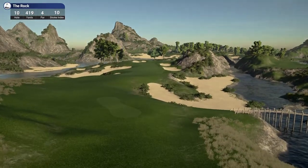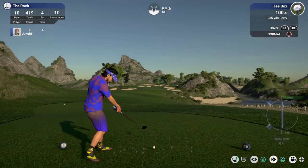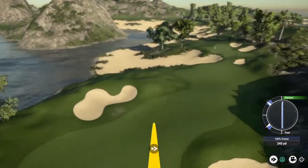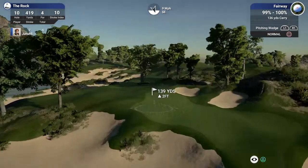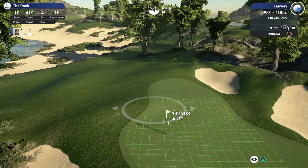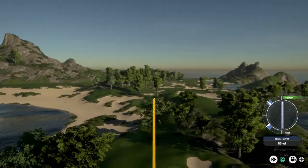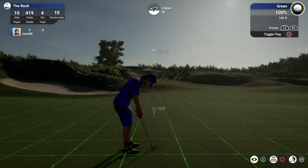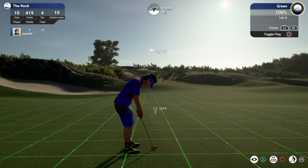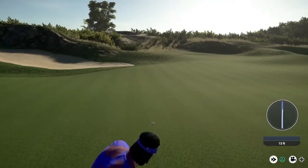Nice birdie on that last hole. Par four, 419, playing 420. A little wind against me. We'll fire a straight shot down there — that's a nice looking shot. About 140-ish yards from here, 139. I got wind against me — going up to the 148 club, this ought to be ideal. Nice strike, a little left. That sat down instantly — ended up just fine. This putt for the birdie — 15-foot putt, a little bit of break. And we got it. Seven under for the round.